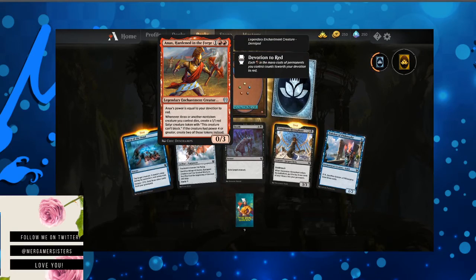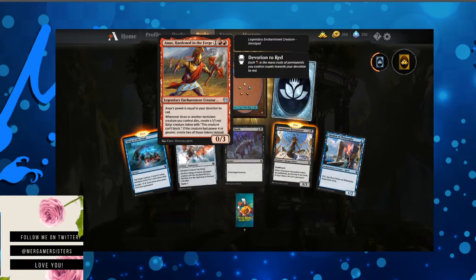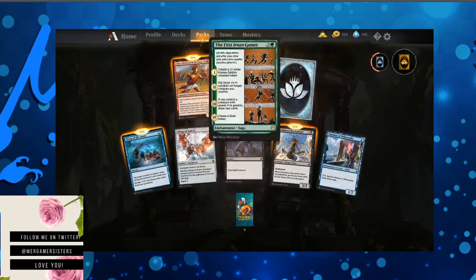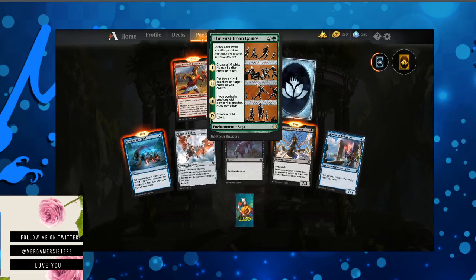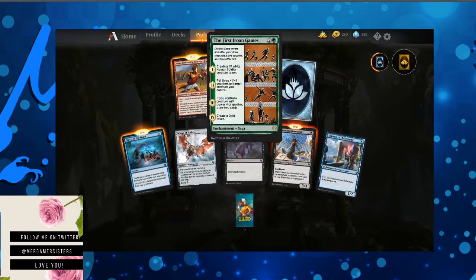Then another Eidolon of Philosophy. Anax — hardened in the forge. Power is equal to your devotion to red. Whenever he or another non-token creature you control dies, create a 1/1 red satyr creature token with this creature can't block. If the creature had power of four or greater, create two of those tokens instead. Uncommon Wildcard — we'll just redeem it later. And we got the First of the Iroan Games — it's a saga card. I really like these saga cards, although the artwork reminds me of Disney Hercules. Create a 1/1 white human soldier creature token. Put three +1/+1 counters on target creature you control. If you control a creature with power four or greater, draw two cards, or create a gold token. That's pretty awesome.